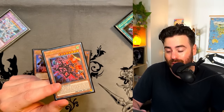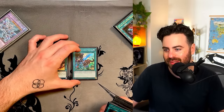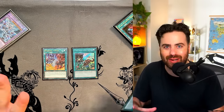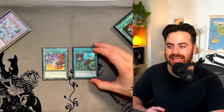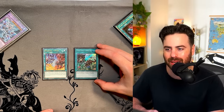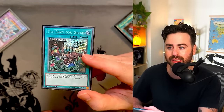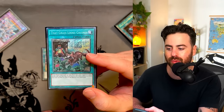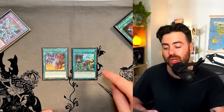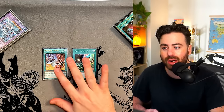Spells: one Branded Fusion and one The Grass Looks Greener. I opened Grass probably more than you'd normally expect — my opponent cuts my deck, everything's recorded, you can't say I stacked it. I won all games I resolved it besides one game where I took Grass for the memes instead of Branded Fusion. This deck was born to run this card. I don't think you must play it, and the build is harder to pilot, but the ceiling is very high.